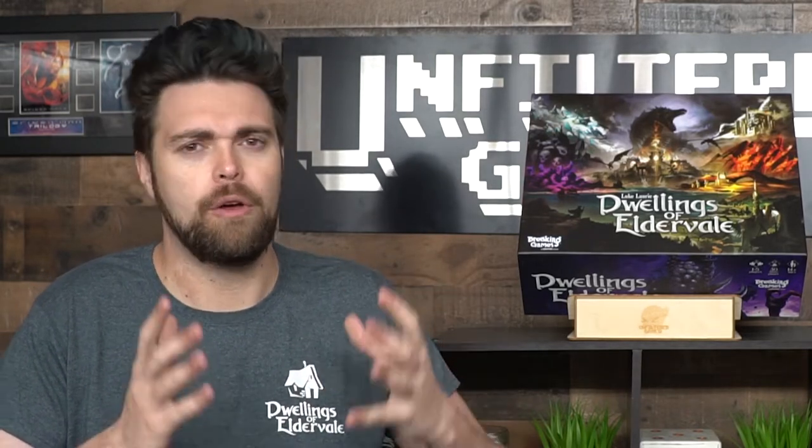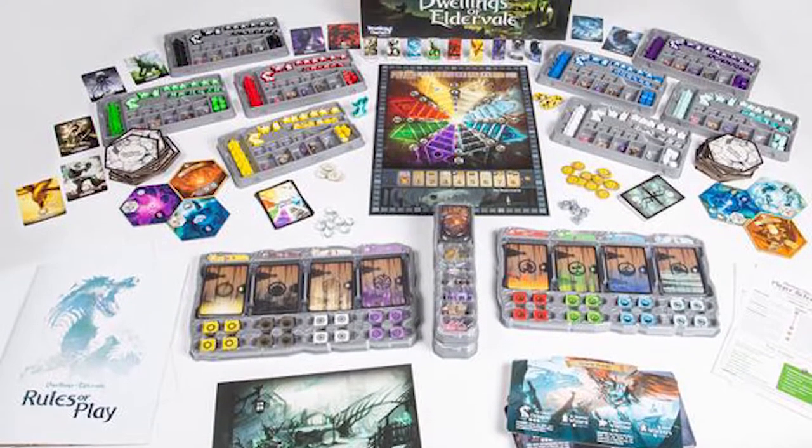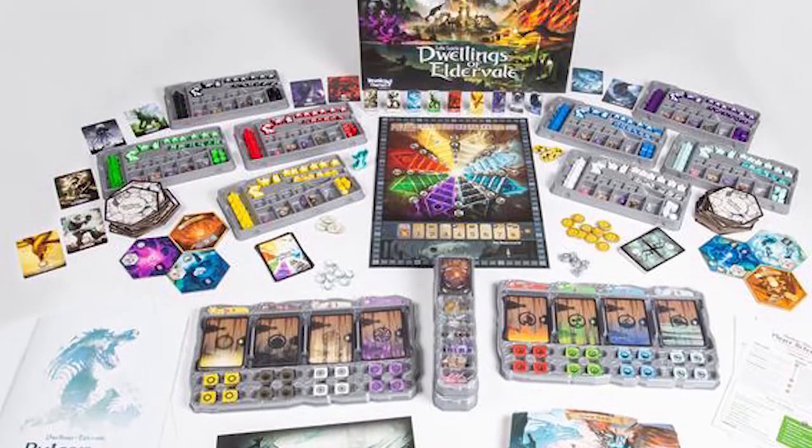Everything is much easier to organize than IKEA, though. The game trays make it clear where all the cards and pieces and miniatures go — they all have their own unique space, and they fit really well. You can tell what doesn't belong because it simply won't fit. The main large miniatures all share similar slots, but the player boards are unique — your knights, wizards, and dragons all fit in certain areas, and the dwellings caps for your villagers all have their own spaces as well.